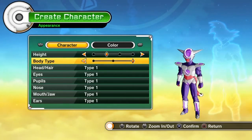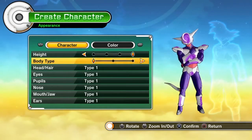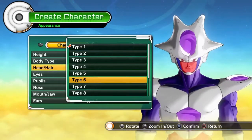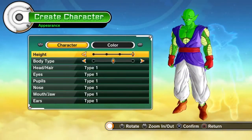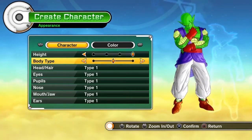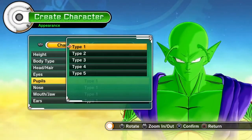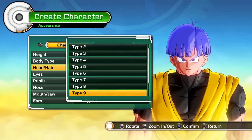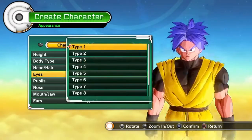You can pick your character's height, body type, eyes, hair, pupils, nose, mouth, jaw, and ears. It's very detailed and very well done — especially for a true Dragon Ball creative character, unlike the limited system in Ultimate Tenkaichi. The custom character creator could use more options, but it has a lot to start with, and you unlock more as you progress.